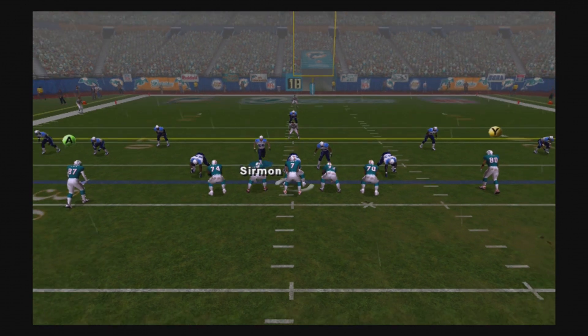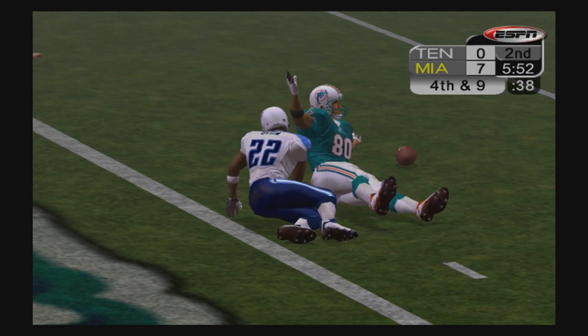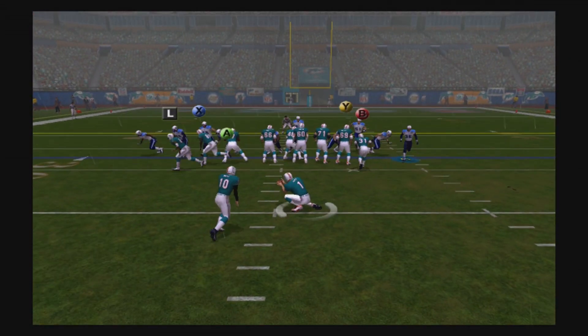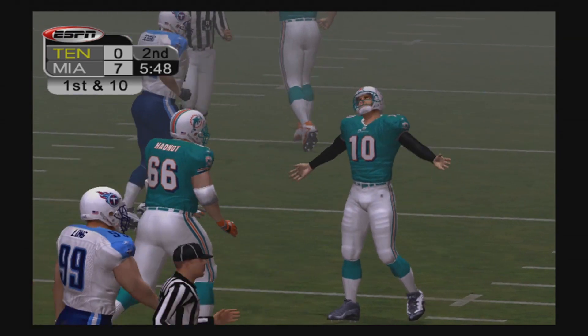Dolphins lead 7-0 going into the second quarter. Here's a third and nine — Feely throws right side and it goes off the hands of David Boston. Dolphins have to settle for a 44-yarder. Olindo Mari hooks it to the left side — no good. We catch a huge break there.